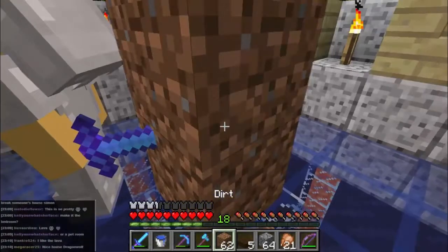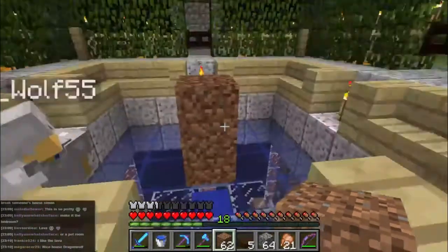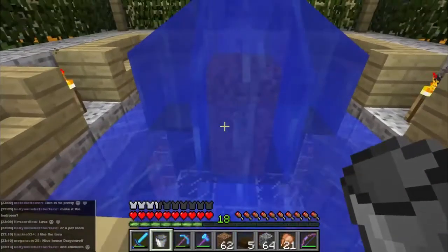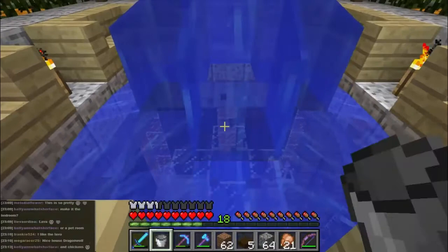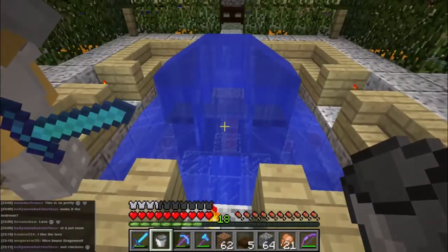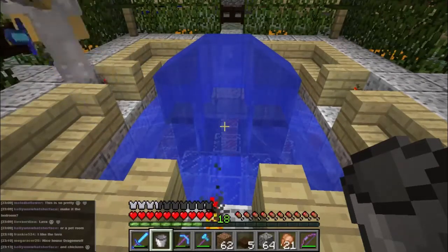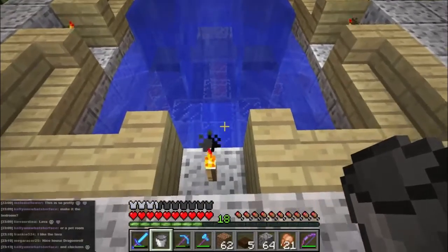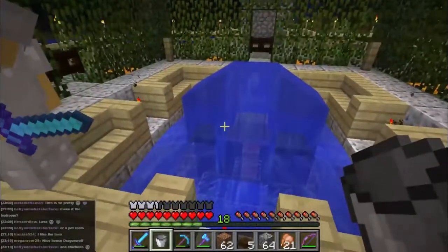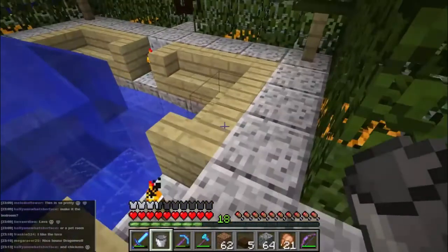Just do this, put a bucket of water over the top of it - probably should get out of the way. Then simply take the earth away. You can take the source block away and it will fill that up - the fountain will fill it up but it will still stay up here like this. That looks cool, and then it would go down.